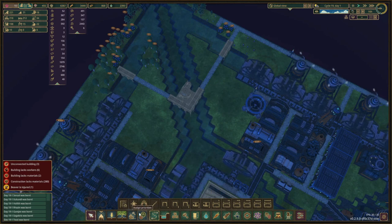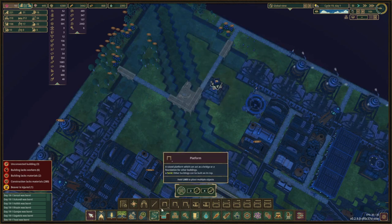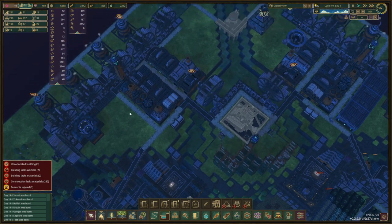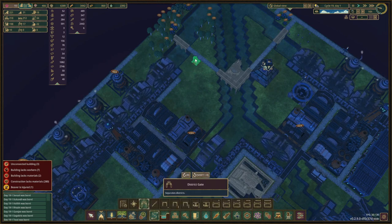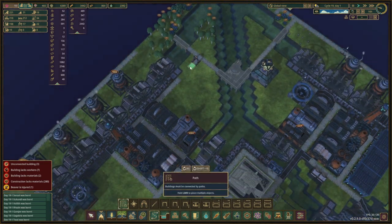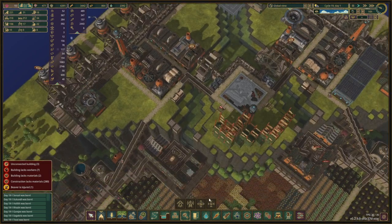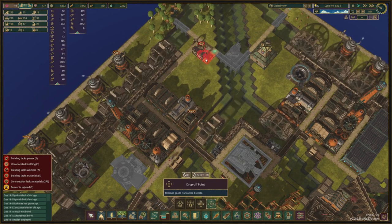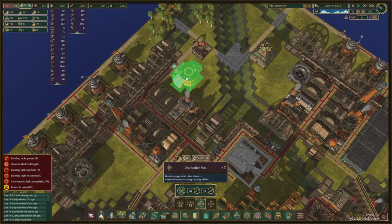We'll place the district center here — it doesn't really matter where — and then we can do the drop-off point right here. Since it's all temporary, we'll use a distribution post. We'll need to start delivering some explosives, so we'll place the district gate here and the distribution post there.